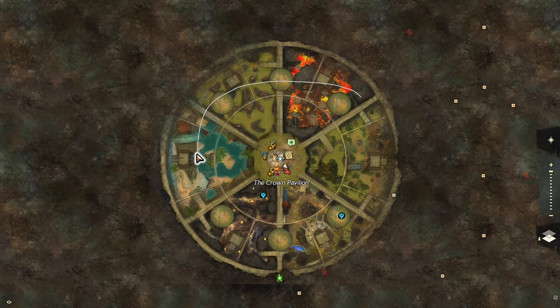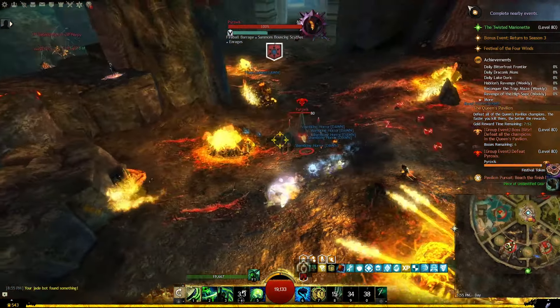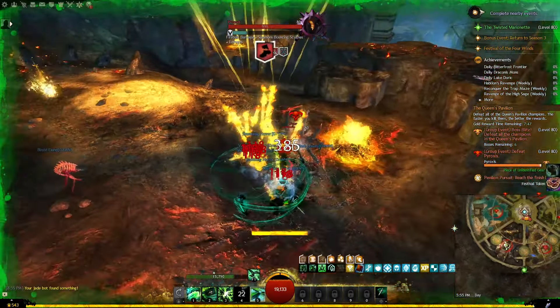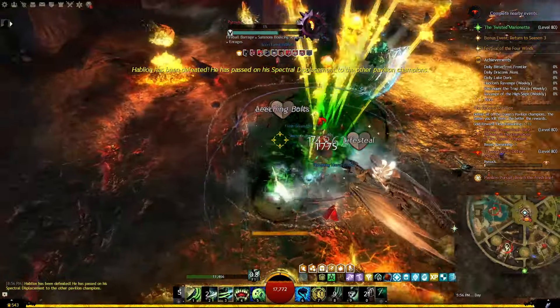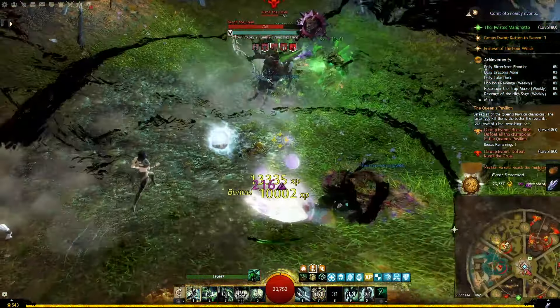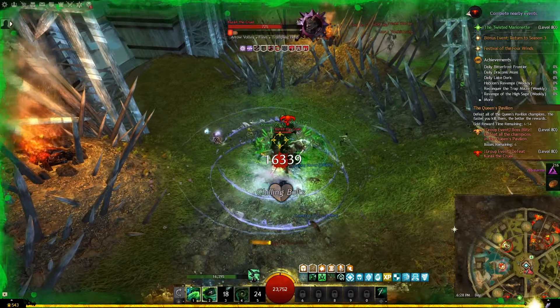The main thing that happens around the map here is an event called the Boss Blitz. You will notice the map is divided into multiple sections and in each one of them there will be a champion you will need to kill. There is a timer for the event and the faster you are the higher the rewards will be. The rewards will include the festival tokens, the gauntlet tickets, some unidentified gear and a total of 10 champion bags if you manage to finish the event in the gold tier.